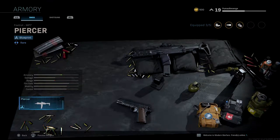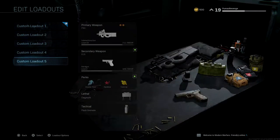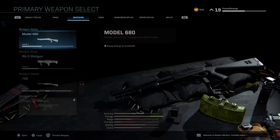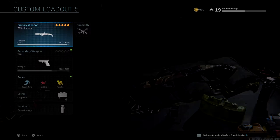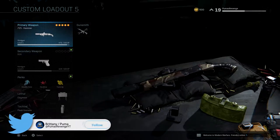It's the same way for blueprints on how to select them. I'll show you the Hammer as an example — go back up to loadouts, go to whatever custom class, it's a shotgun, specifically the 725 shotgun. Then go to the Armory and boom, now you've got the Hammer in your class.